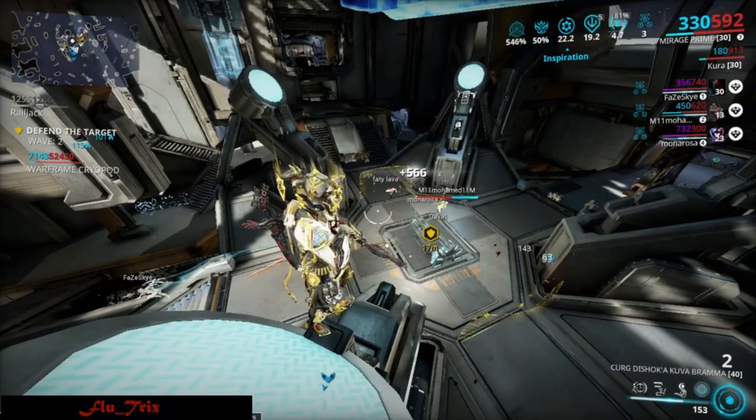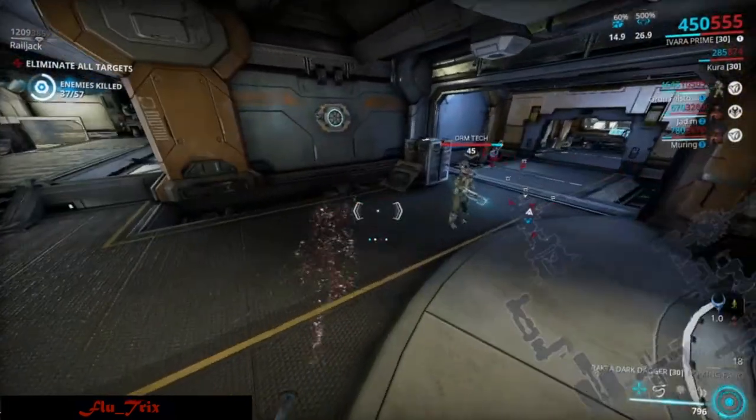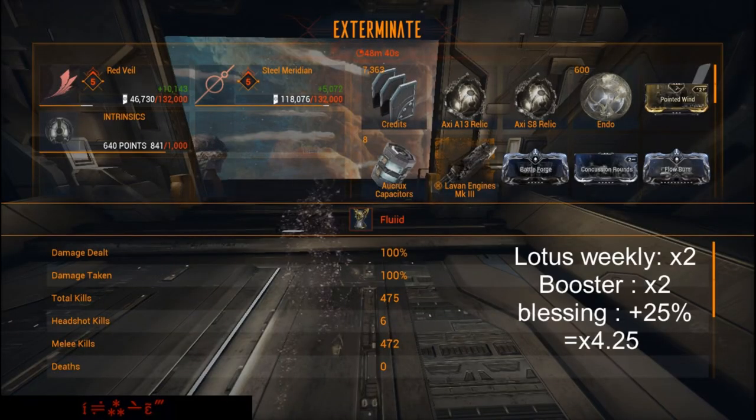With solo Ivara you will get around 80 to 150 Intrinsics per run without an affinity booster, with each round taking 30 to 50 minutes. It depends how clean the run goes and how lucky you get with Smeeta Kavat charm buffs. With double affinity and blessing it will be x4, meaning up to 400 to 600 per run.